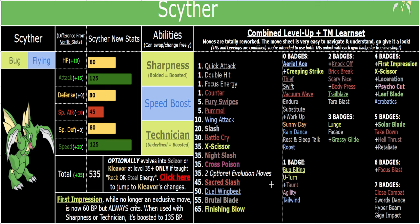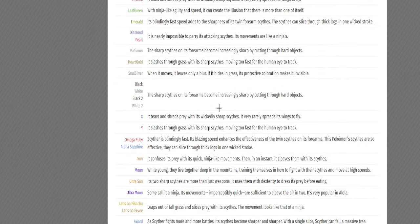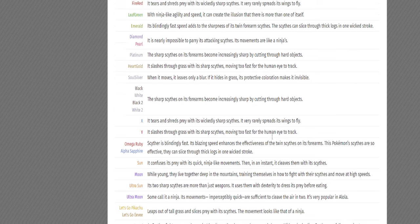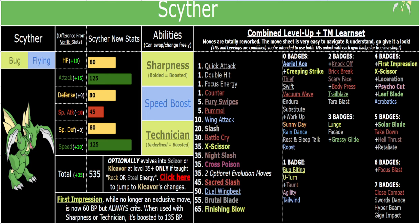Let me know if you made it to the end of the video. I haven't even covered the flavor of it, but I don't think I need to explain why Speed Boost makes sense on Scyther — its entire Pokédex entry is about how it moves so fast you can't see it. And Sharpness obviously makes sense. Thank you for listening, and make sure you check out the other videos after this one. Peace, y'all.